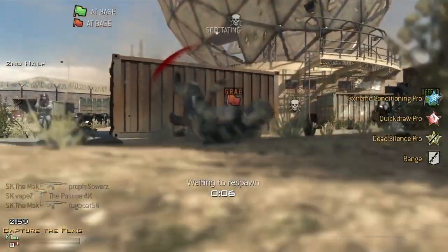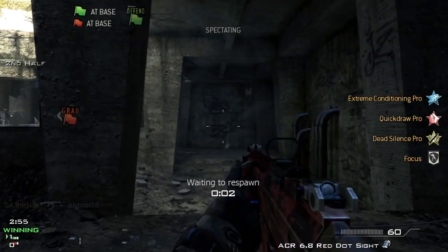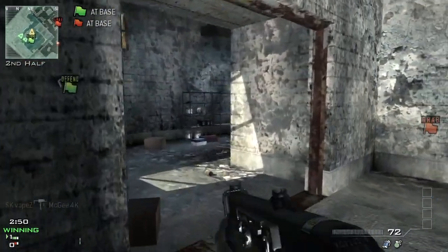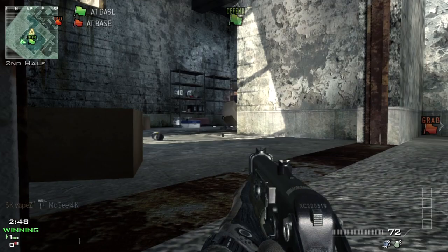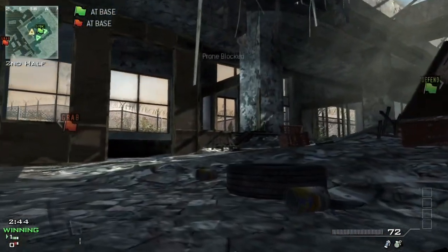SK managed to take three of us down, so it's like we've got the bunker spawn — and that's another key thing: nading the spawn. That nade there pretty much gave us a decent spawn, and that's quite a common thing that a lot of teams are doing now. So if you're wondering why teams do that, it's just to give your teammates a good spawn.